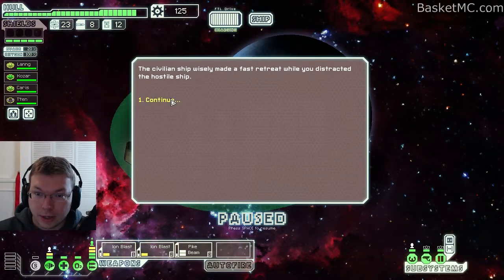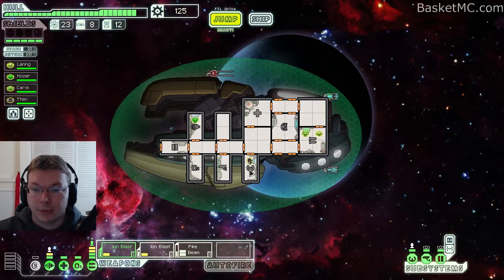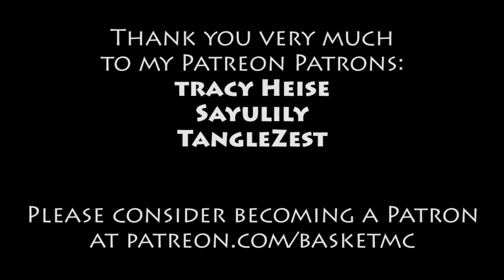Contact the civilian ship and they ran away. Okay, I think this is going to end this episode. We're doing really well actually — we didn't get hurt very much, we have a lot of fuel. We need to upgrade some of our stuff but we'll probably do that near the beginning of the next episode. Hopefully we'll find a cool store and some cool weapons. Thanks for watching!